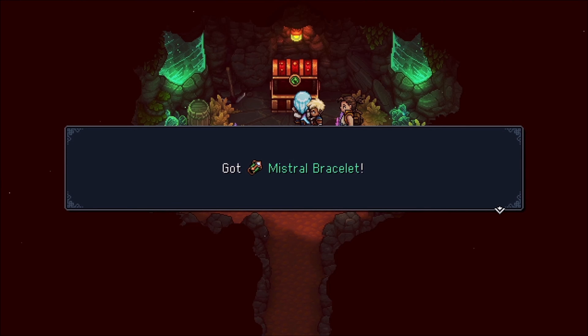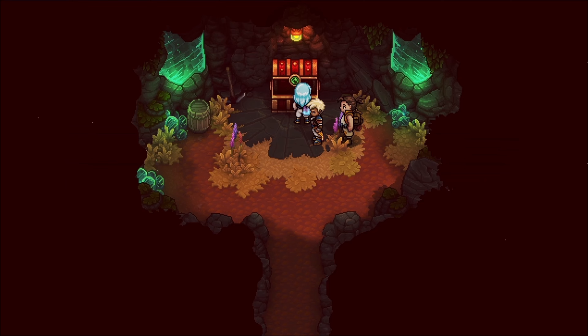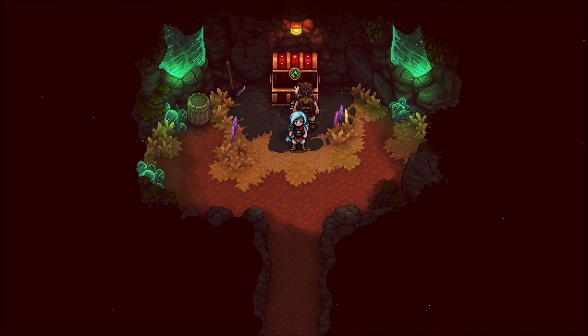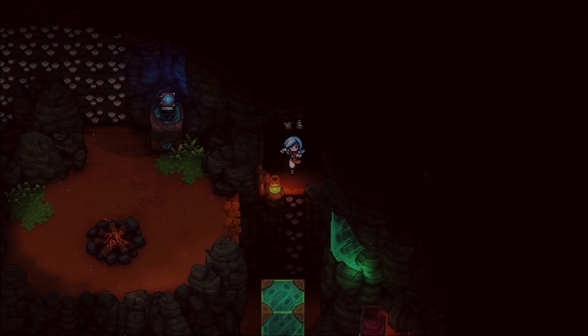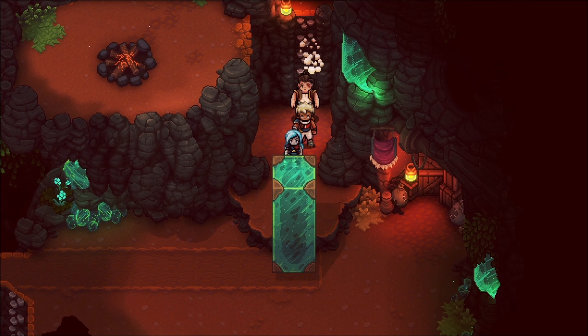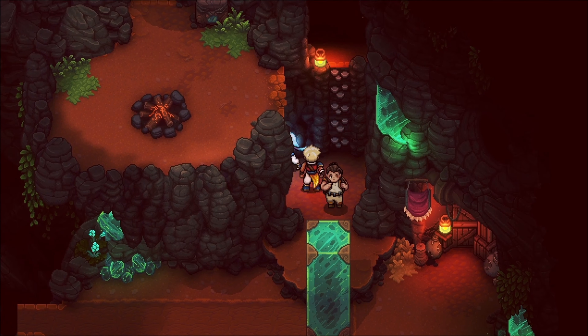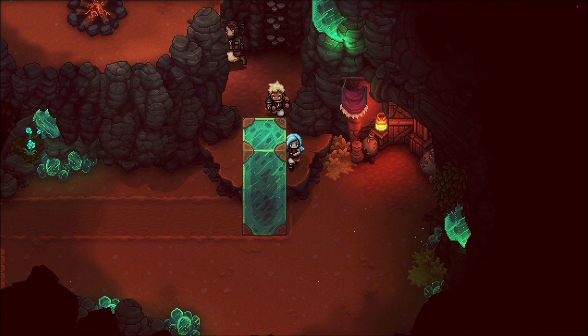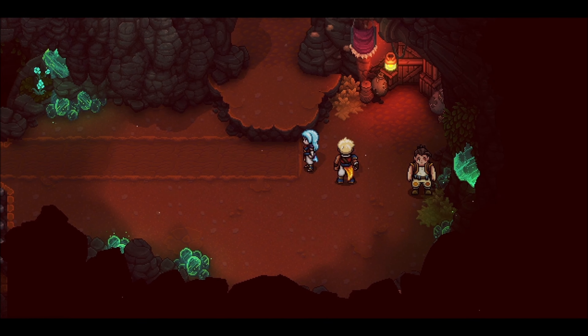We get the Mistral Bracelet, which lets you press X to release bursts of wind that can push blocks. This item is part of the main story so you can't miss it, but after you get it you can use it on both optional and mandatory puzzles. One of the optional puzzles will give us an item that is very much needed.